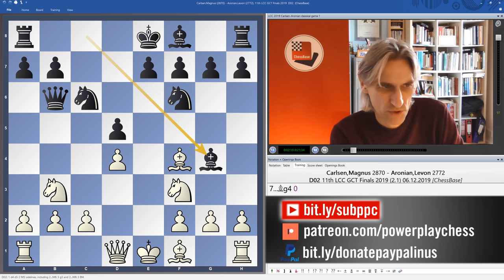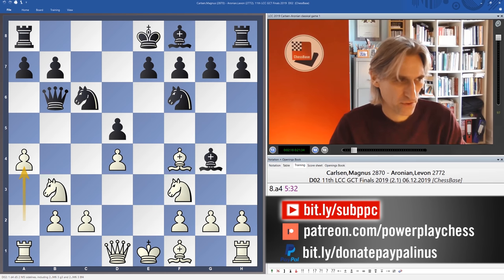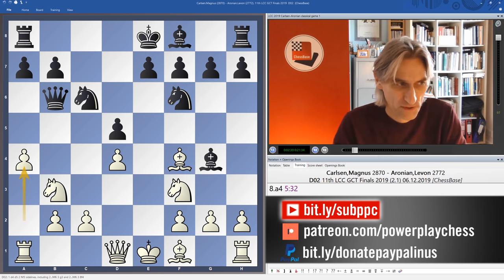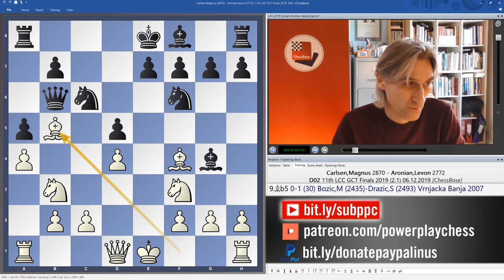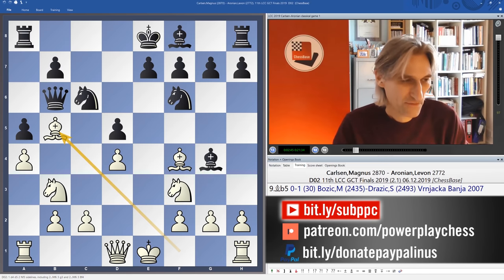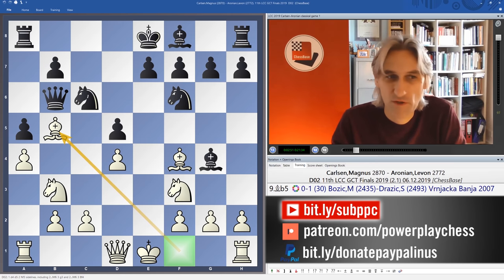Bishop B2 would be normal here, but instead Carlsen plays A4, using that Knight to gain some space on the Queen's side with A5. That can actually restrict Black's Queen's side counterplay, because very often later in the game, once the Queen has moved, you want to advance that B pawn. And if that's blocked, the Bishop finds a nice square on B5. There are little subtleties about not developing that Bishop on F1 early with Bishop D3 - so it's come out to B5 in one move.